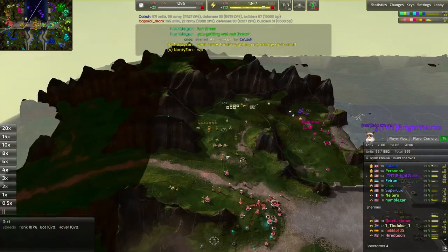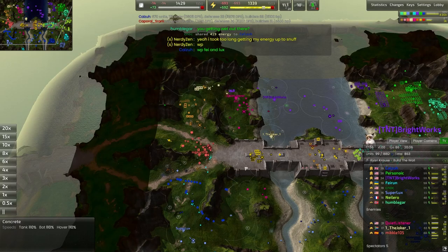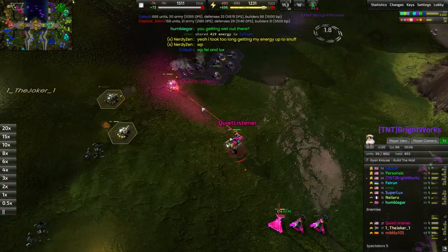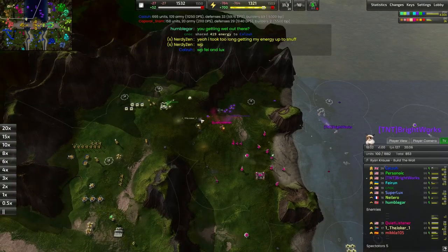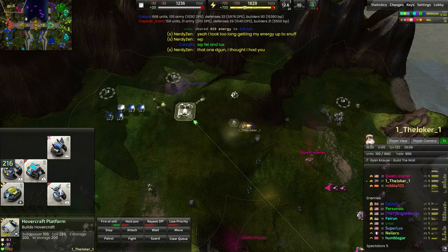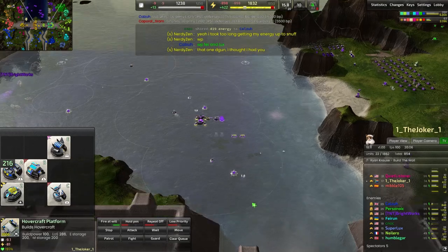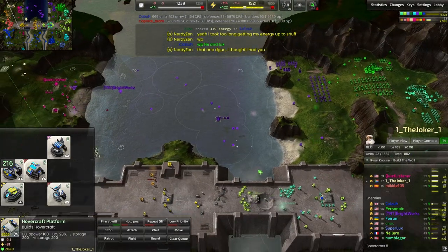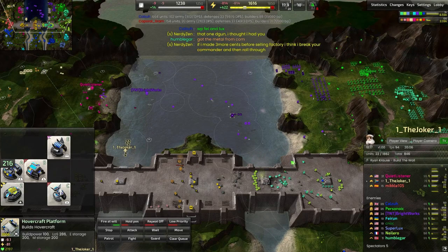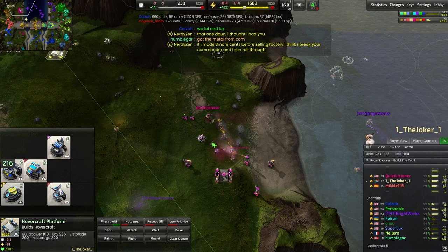The base has been ravaged up north and it is down to the last four on the red team. Quiet Listener — the last northern commander I have to deal with. The Joker is up here too producing hovercraft. Probably should have gone for the rocket hovercraft a little bit sooner. The idea was to put those rocket hovercraft somewhere around the ocean over here, so the rockets could come up and over the wall and start bursting down things.